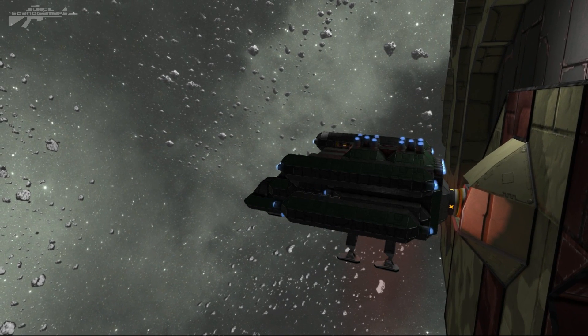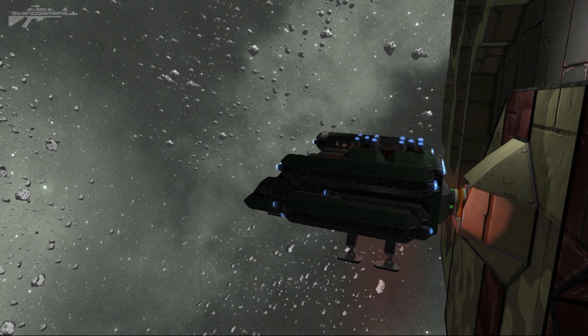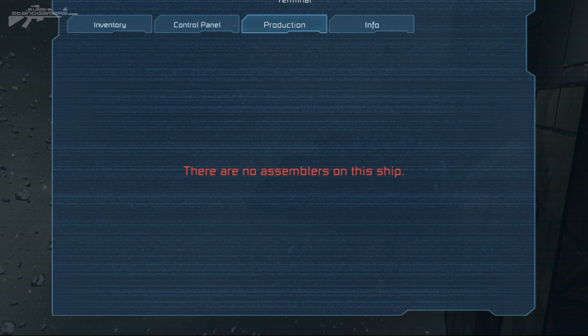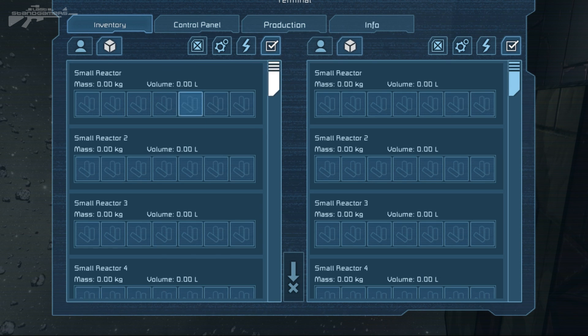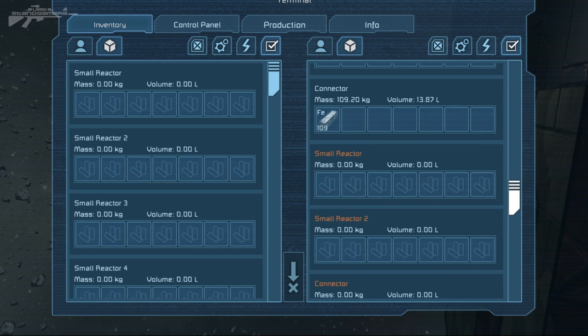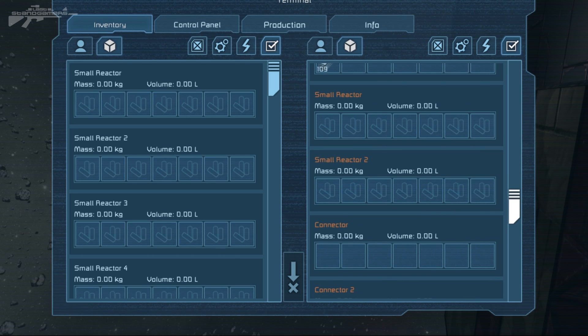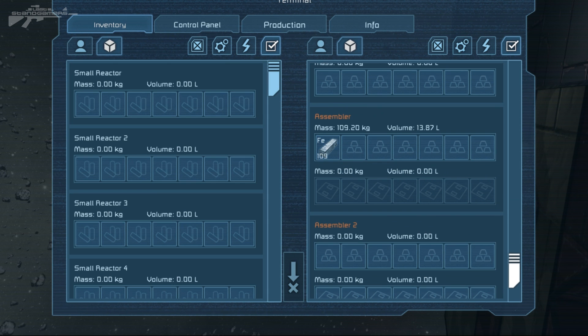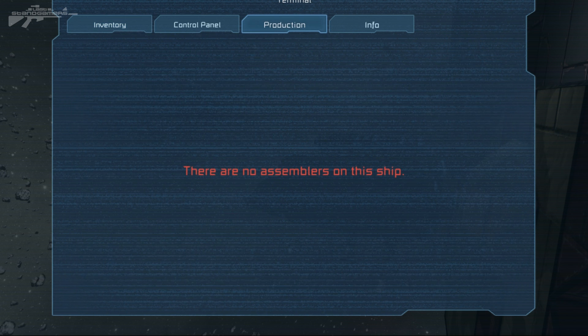We're reversing up and connecting them in place. Now we can simply connect them across — hit the connector and throw out like so. We'll access our inventory and we can see where the item is going. It's in a medium cargo container in our ship currently, so we need to throw that into our connector. For some reason it doesn't transfer automatically, so we might have to do this manually — we're going to manually move it over to the assembler on that ship so we can produce some items.